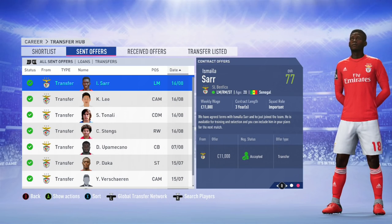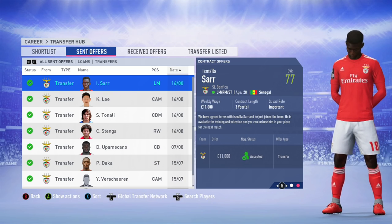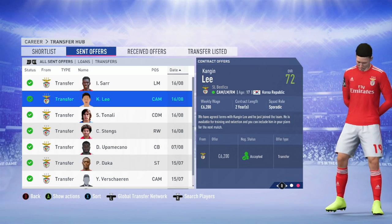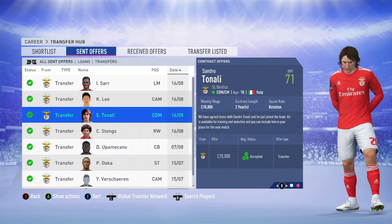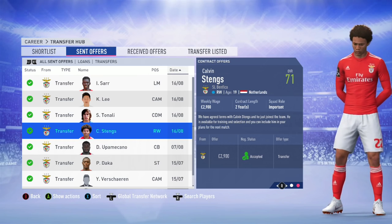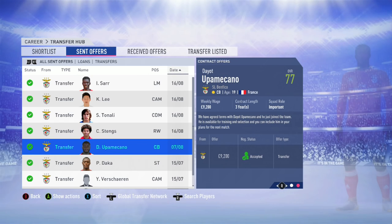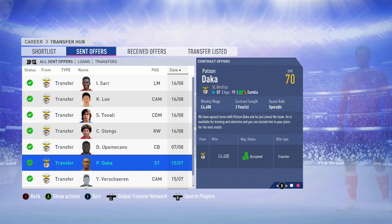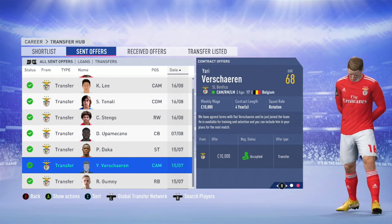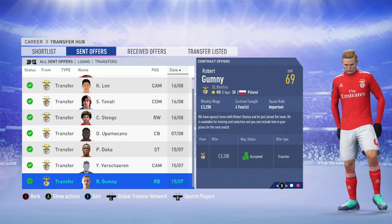For a bit of fun in this career mode, I sold quite a few of my older players and replaced them with exciting prospects. I brought in Ismail Assar, Kangin Lee, Sandro Tonali, Calvin Stengs, Deiot Umpenkano, Patson Dacca, Yari Verschaeren, and my go-to right back Robert Gumney.